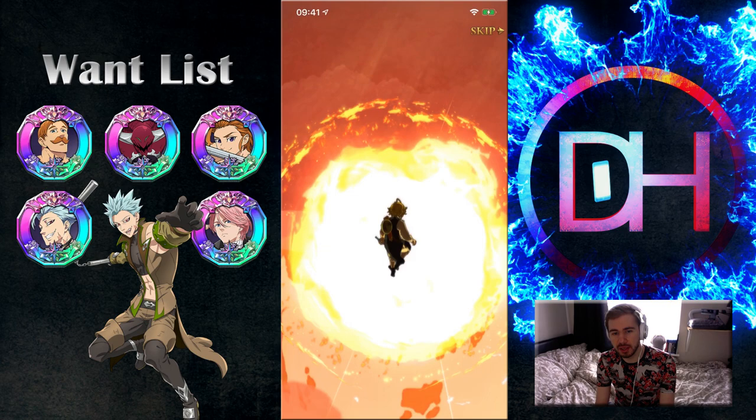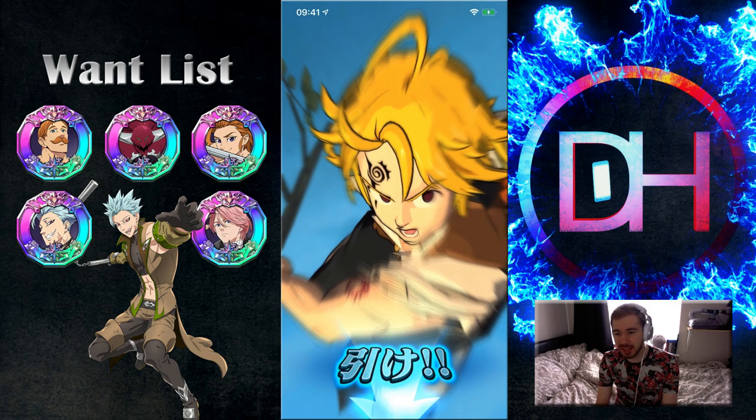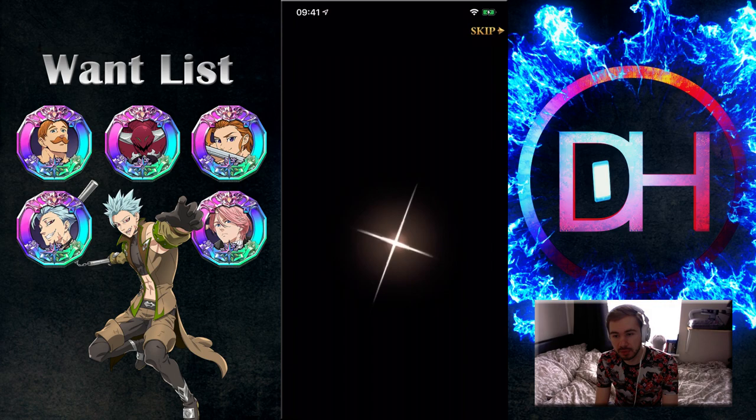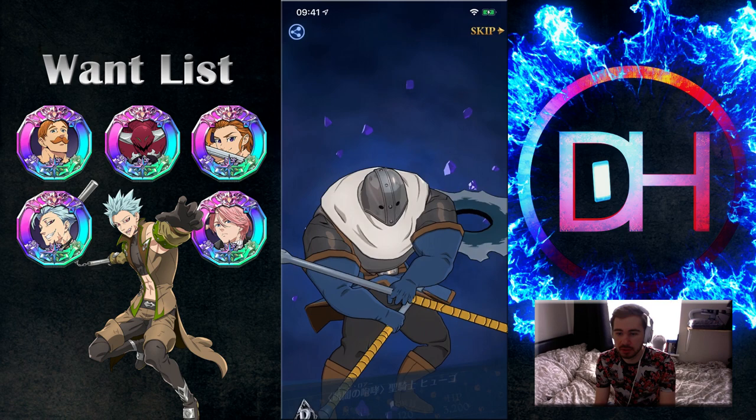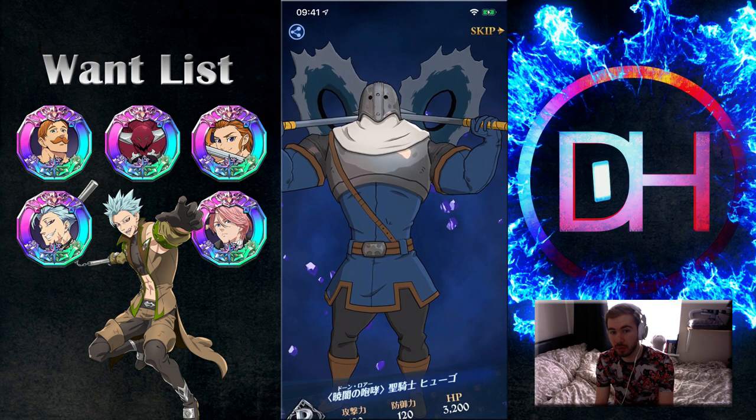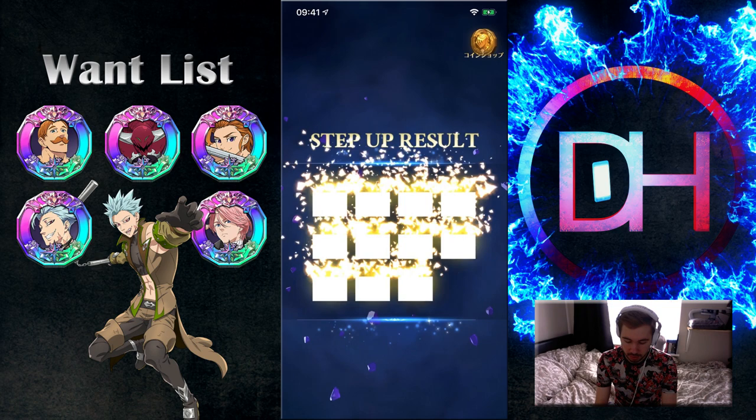I do like how they've changed up the animation. So if you get rainbow text now, you'll be guaranteed an SSR. And also, which I don't think too many people know — if you get a GSSR on your normal banners, not the step up ones, you actually get a few rainbows; you get two at least. Because you get one guaranteed and then the rainbow means you'll get an extra. So that's very good.